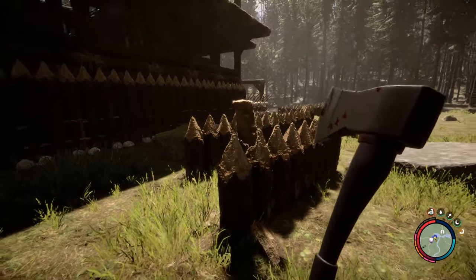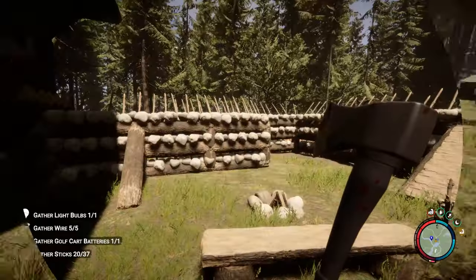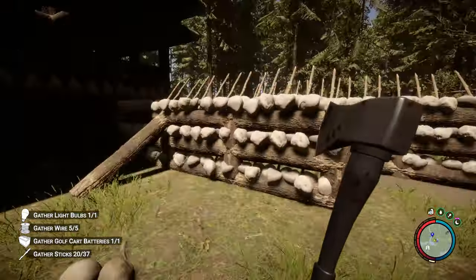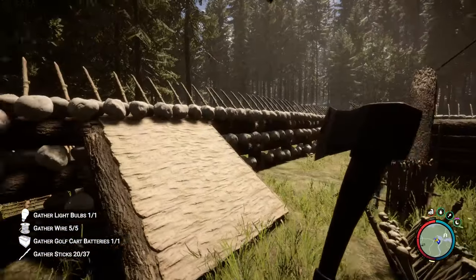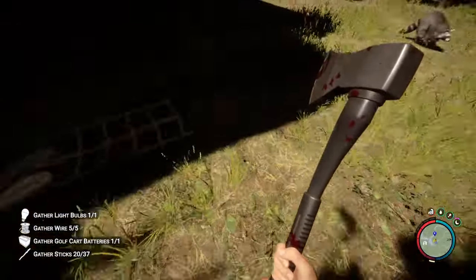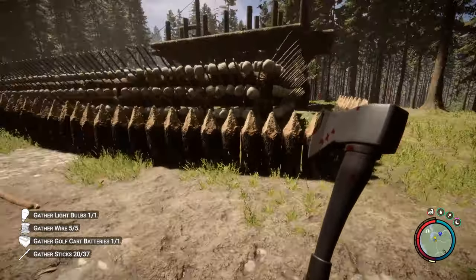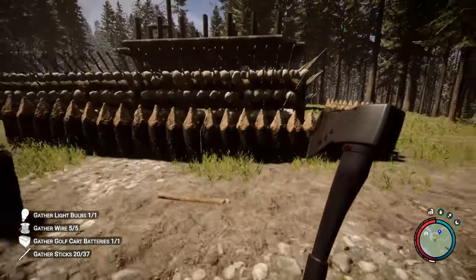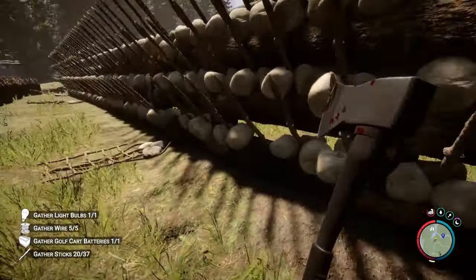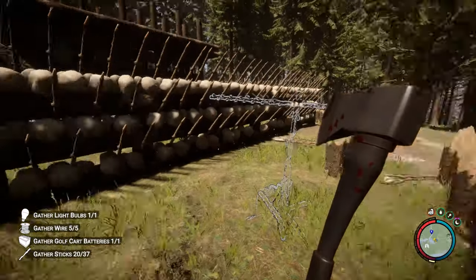Hello everyone, thank you so much for joining me today. We are back in Sons of the Forest. After last time I did change something around my defense — I did raise up this defense wall for one line, placed a couple more traps around, and as you may notice I placed right over here just kind of a half defense wall. I think this is gonna work well, especially considering that animals can jump over directly onto the spikes.